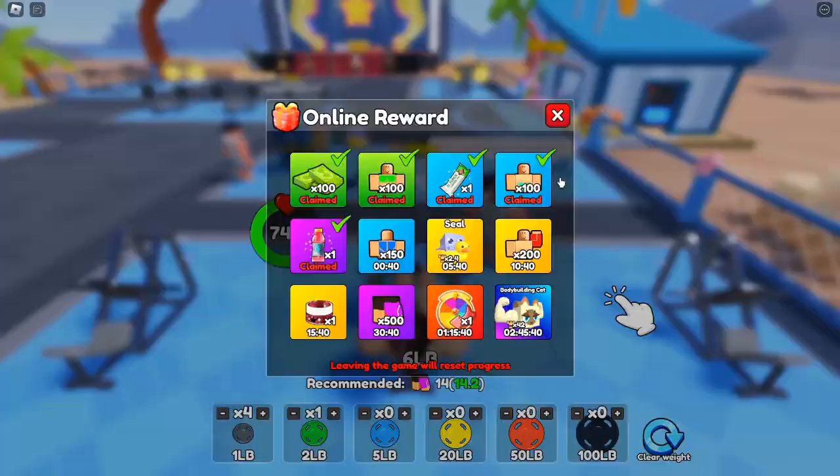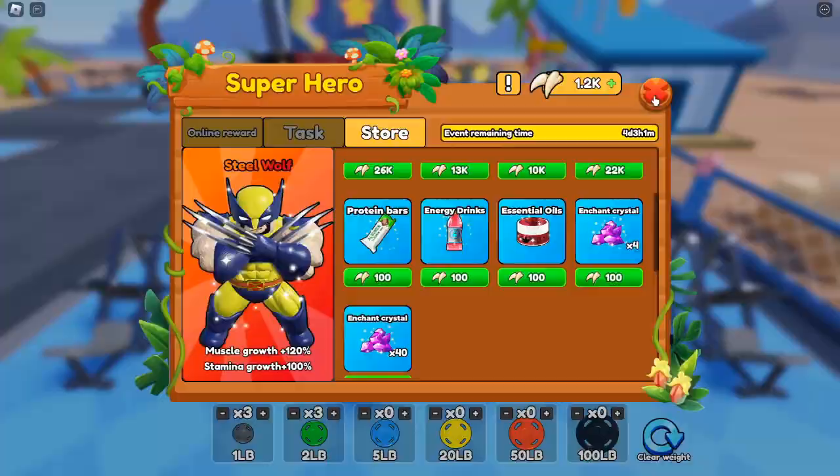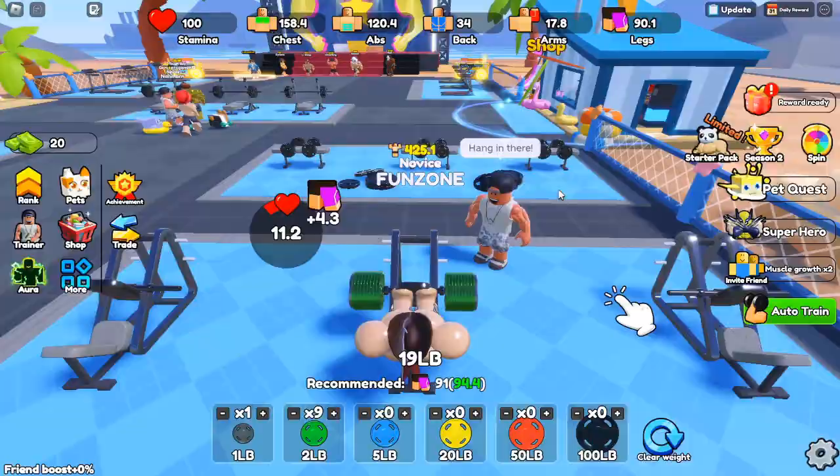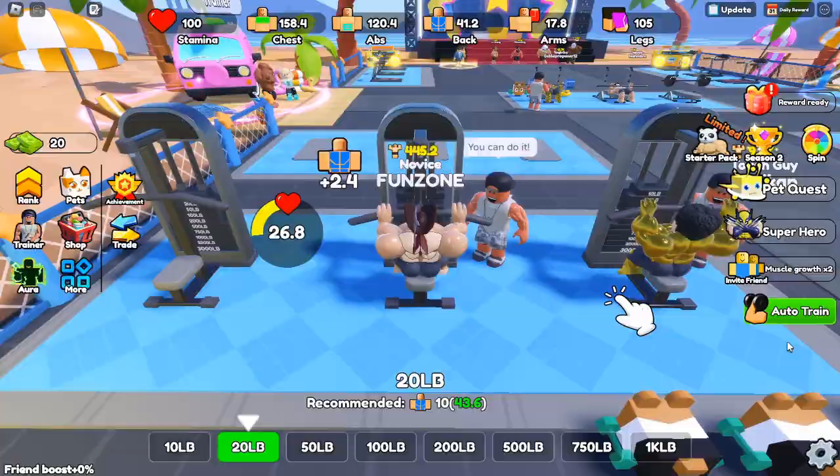To further enhance your gaming experience, Gym Star Simulator offers various codes that players can redeem for rewards, including free pets, stamina boosts, and other valuable items. Look for the designated area in the game where you can enter codes, carefully type them in ensuring there are no typos, and you'll receive your rewards instantly. Current codes as of October 2024: Gimbasts — redeem for a stamina boost; Musklup — get a random pet; Free Cash — claim some cash for your journey; Get Stronger — receive a power upgrade. Be sure to keep an eye on the game's official social media channels and community forums for the latest codes and updates.